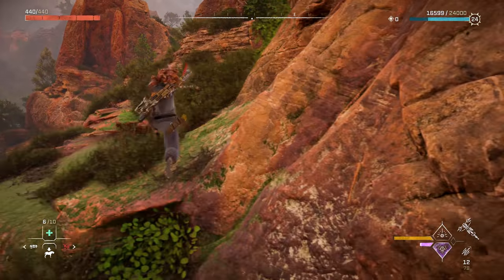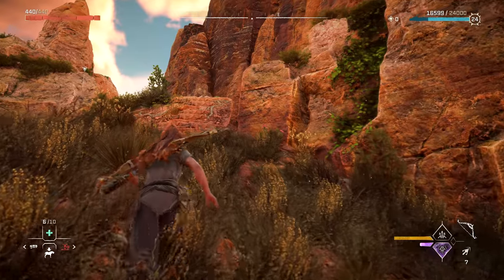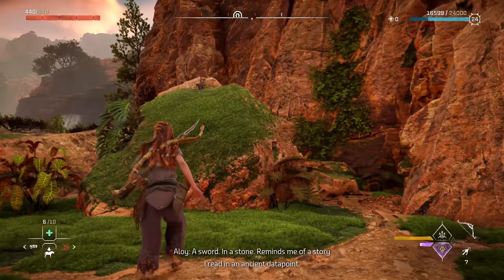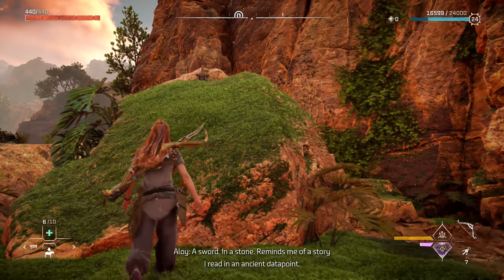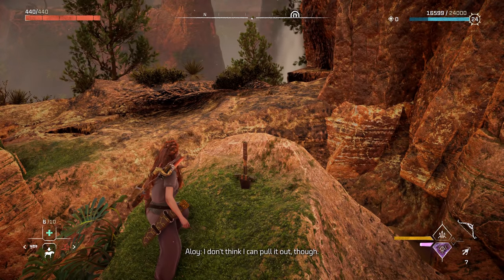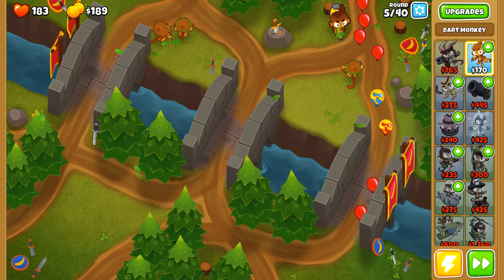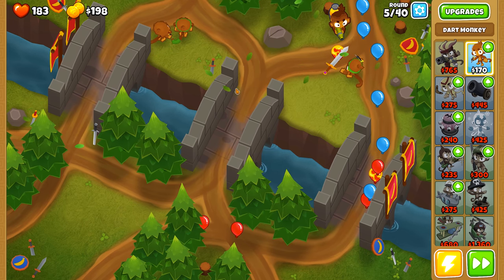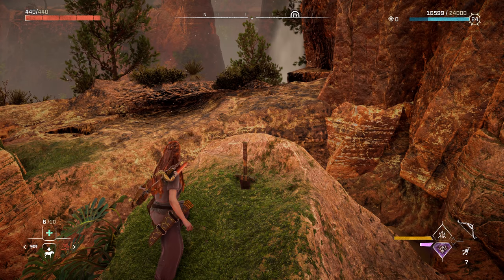The next Forbidden West easter egg seems to be cropping up more and more. At a specific location on the map, you can find a sword in a stone. Aloy remarks it reminds her of a story she read in an ancient data point, though she can't pull it out. It was only a couple of episodes ago where we found a sword in a stone in Bloons TD-6 — at least you could actually use it in Bloons.